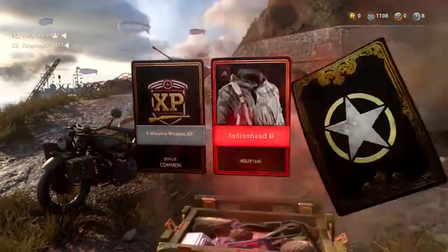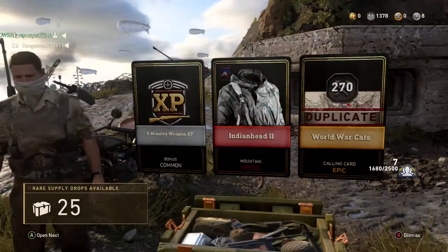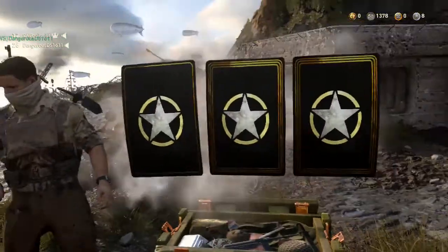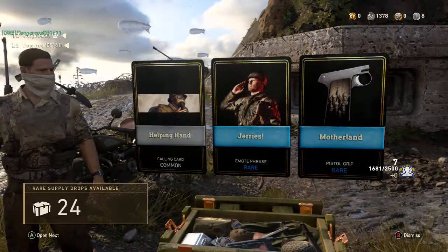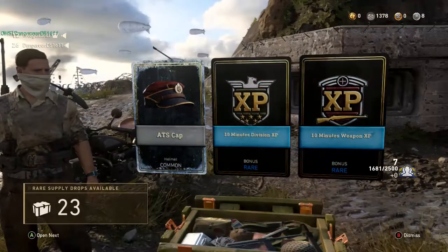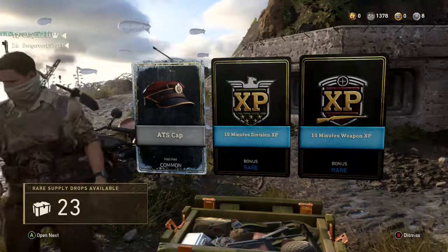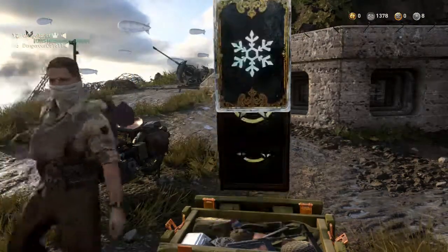Getting all these epics and heroics but I want the actual weapon variants, not calling cards and outfits. Another heroic. First hat I've gotten in a while. A lot of XP, which is gonna be great — it's division XP and I want to rank up my mountain division so I can get the Kar98k.